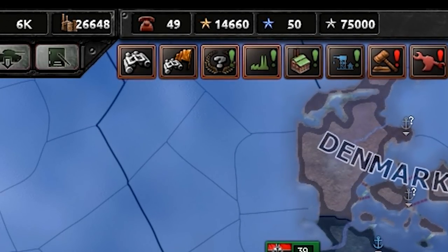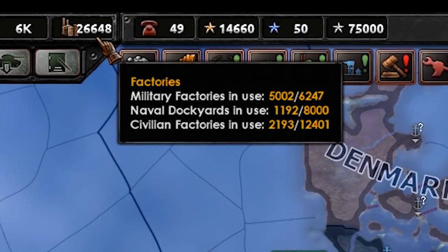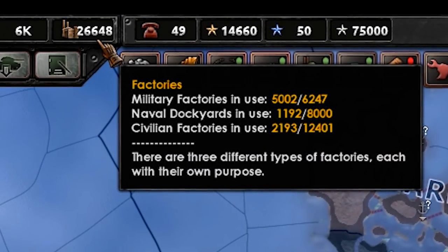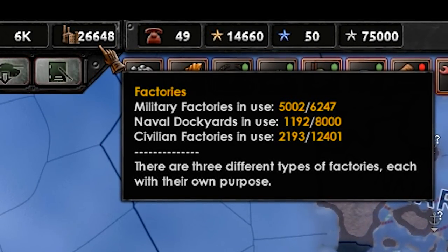Germany, I think, still has the whole world beat — 26,000 factories: 8,000 being naval dockyards, 12,000 being civilian factories. Surprisingly, not that many military though.